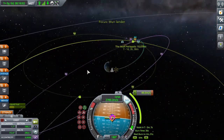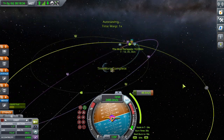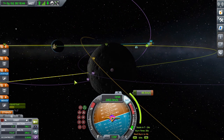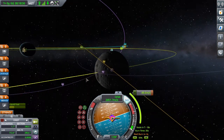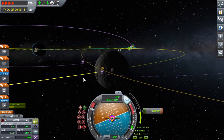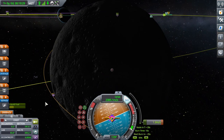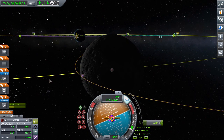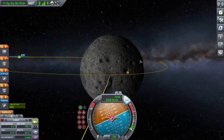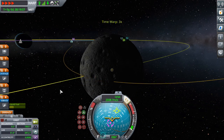Then you line yourself up with the maneuver vector on the SAS, and then time warp up to where the maneuver node is starting. When the start burn indicator reaches zero, click Z and activate physical time warp using Alt and the greater-than and less-than keys on the keyboard. Then you complete the burn — you can do the end of it using shift and control, and then the rest can be done manually using prograde and retrograde.